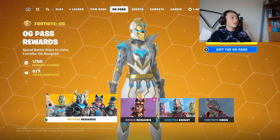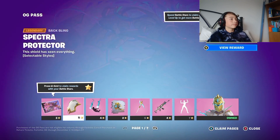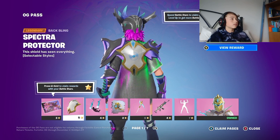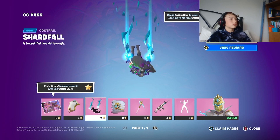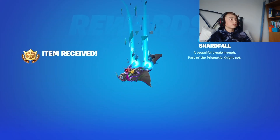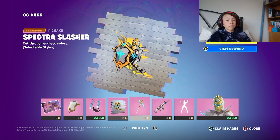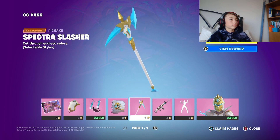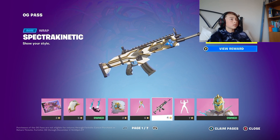Complete with five battle stars, wonderful. Let's have a look at this battle pass — we have a loading screen, and this little thing here, Contra. We've got Shard Fall, quickly unlock that. Wonderful — a spray, the Night's Honor, pretty good. Pickaxe Spectra Slasher, it's alright I guess, and a little wrap here.